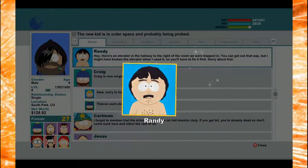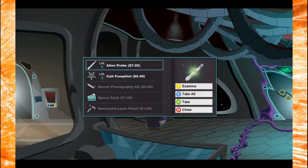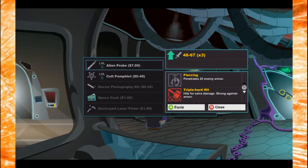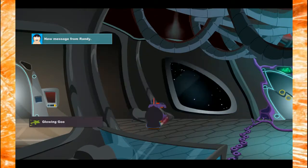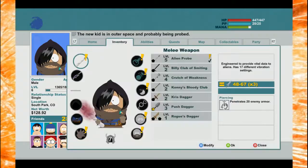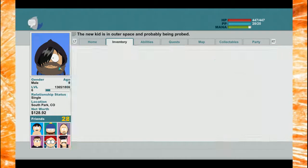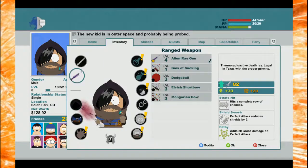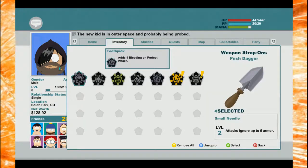New message from Randy: Hey, there's an elevator in the hallway to the right of the room we were trapped in. You can get out that way but I might have broken the elevator when I used it, so you have to fix it first. Sorry about that. Alien probe - penetrates armor and hits for extra damage. Strong. Colt pamphlet - drain up to 25 from bleeding targets. That's so good! Can I put that on anything? Modify - I have to put it on a weapon.